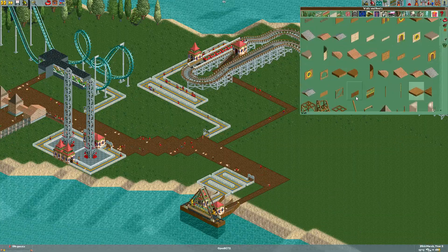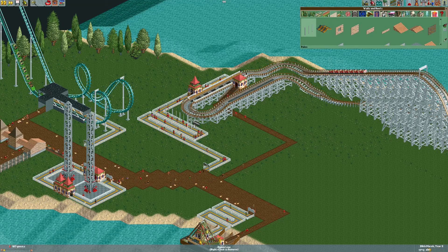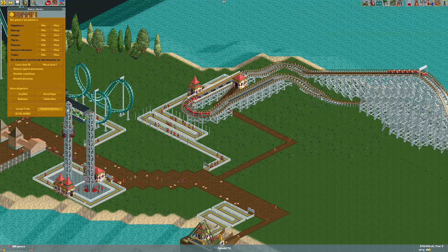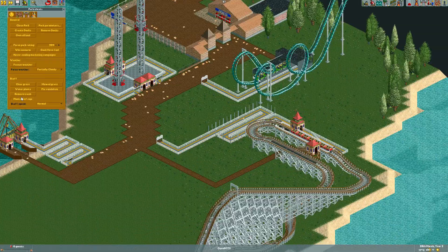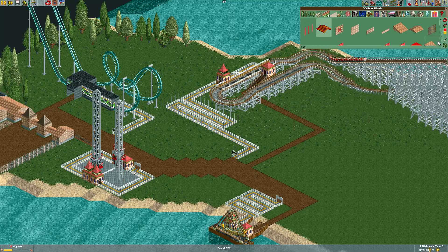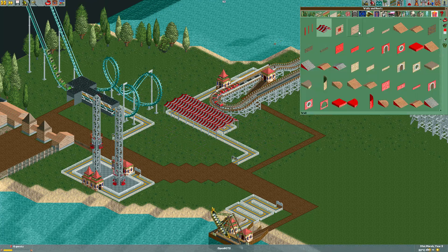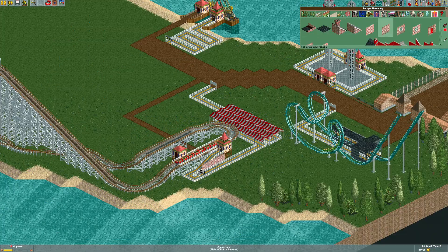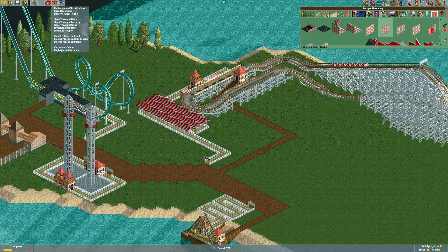Sorry for that little cut there. Movavi was being really annoying and not actually rendering the video preview so I could do proper voiceovers. Anyways, I ended up scrapping the idea to add a Schwarzkopf into this park, and instead I got to work on the station and queue line for the wooden coaster, which I still don't have a name for. If you have a good name, leave it in the comments and I might choose it.